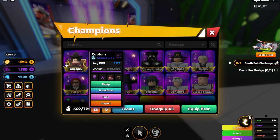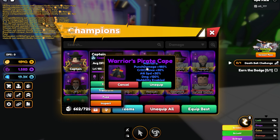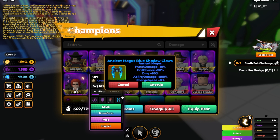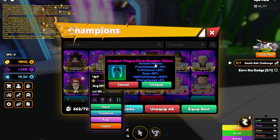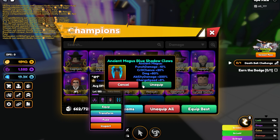To start off, we're going to talk about the Warriors one. You get 180% punch damage with no ability enabled, and then with Ancient Magus, you get 10% less punch damage, but you get 200% ability damage with an 8% increase in charge speed.